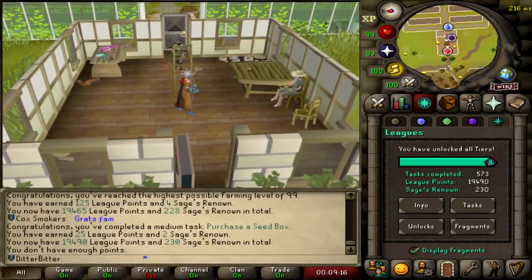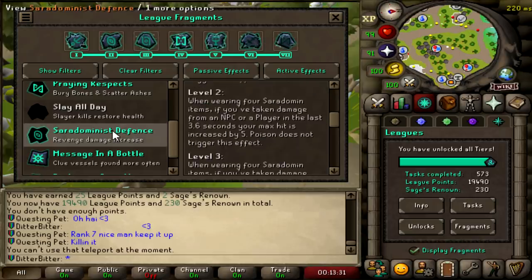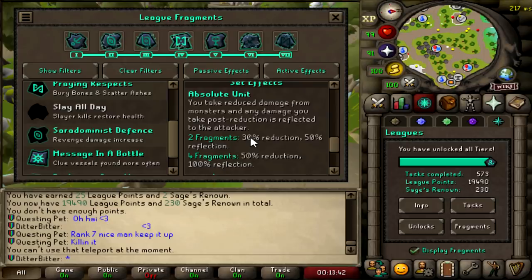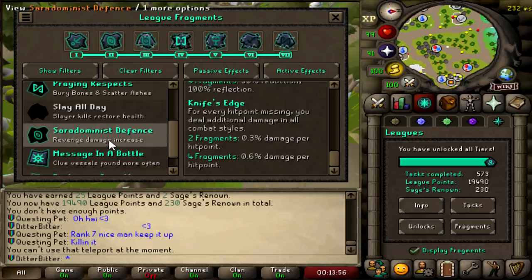Something I didn't realize yesterday when I killed Hydra is I got the Saradomin Defense Relic. I had no idea it was going to be good until 9-2 was telling me how salty he was that I got it. Having the Saradomin Defense Relic allows you to have the full fragment effects of both Absolute Unit and Knife's Edge. Absolute Unit lets me take reduced damage from monsters, and any damage I take is reflected to the attacker at a 50% reduction rate and 100% reflection rate. I also get the 0.6% damage per hit point. I got it on my first kill of the Hydra, and this should let me knock out some Gauntlet tasks.